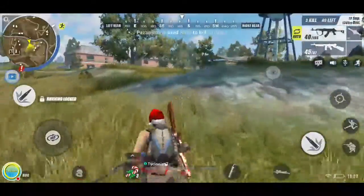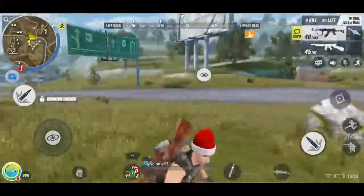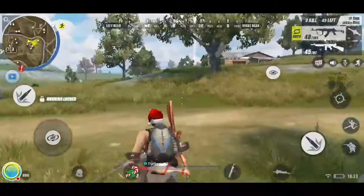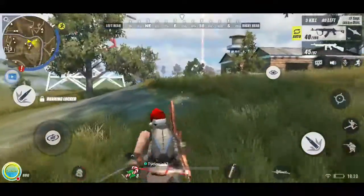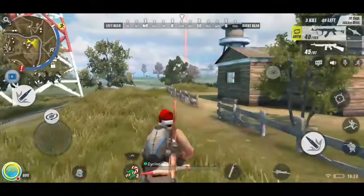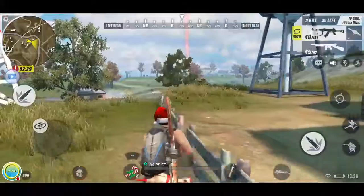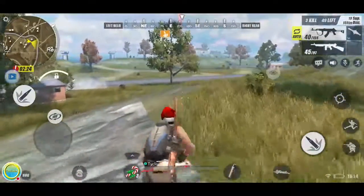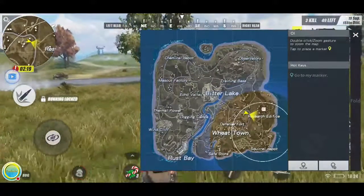I'm not sure if the running lock is actually a feature or just a glitch, but if you use the eye-look button to look around, it'll keep you running in the same direction. If you use the normal look it changes your direction. The eye-look lets you look around without changing direction and snaps back when you're done. To activate the sprint lock: run for about five seconds then click the map with your other hand while sprinting.